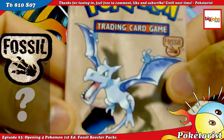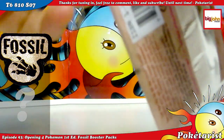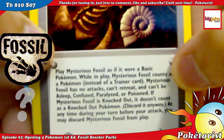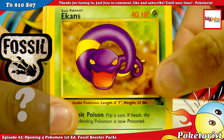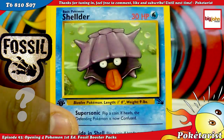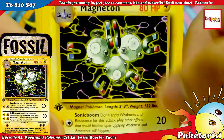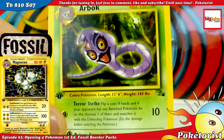Last pack is Aerodactyl — that's a nice pack. Let's see if I can pull something. Okay, I've got Mysterious Fossil, Omanyte, Tentacool, Ekans, Zubat, Slowpoke, Shellder. The non-holo Magneton — I actually need this, I've got the holo one, so that's a nice card. I like the thunder art, it's cool. Golduck, Graveler, and an Arbok.